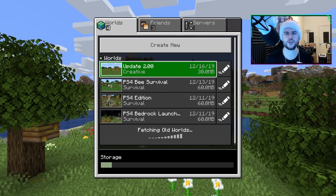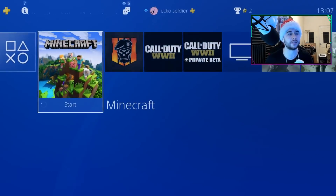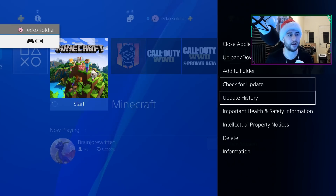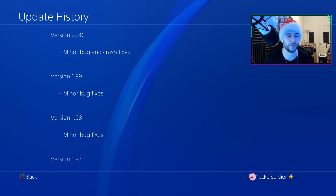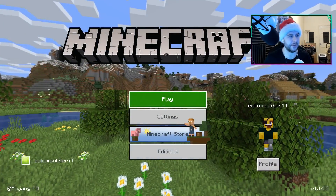Let's go in-game and check out update 2.0. Just to make sure you have the latest update, on your home screen press start on Minecraft, then go to update history. It should say version 2.00, minor bug fixes and crashes. It's definitely not minor bug fixes — it's definitely major bug fixes and crashes. Anyway, let's go check it out.